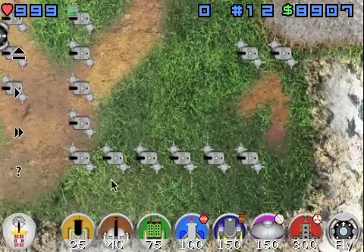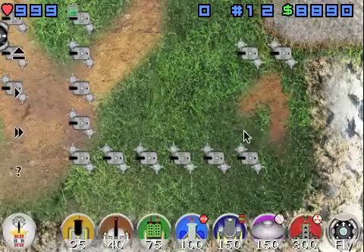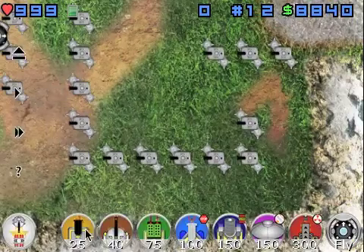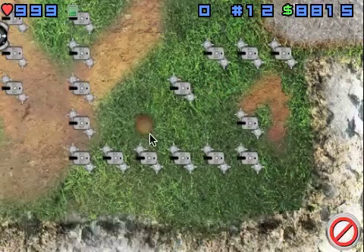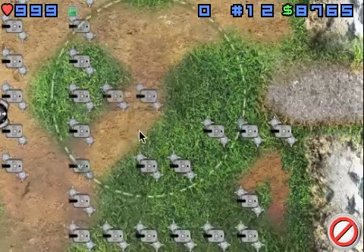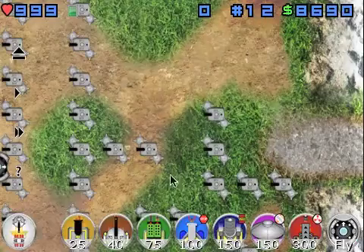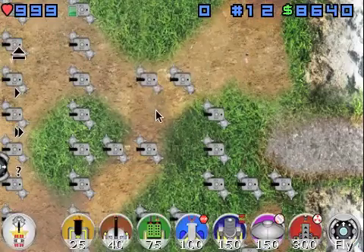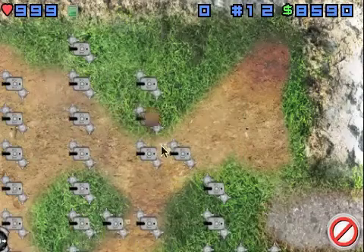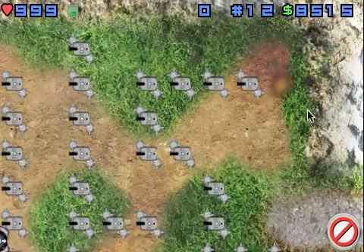Build one guy there, one guy here. Now I'm going to go around and I want them to go down. Just stick one there, stick one there, stick one there and there. Take them around again, then take them up, take them a little over. This is going to have some wasted space, which I do not like, but sometimes it just happens.